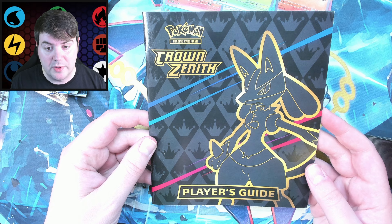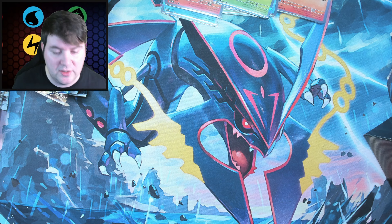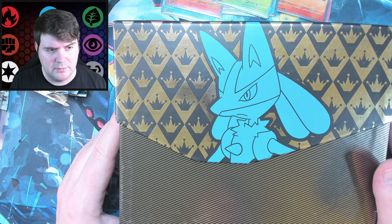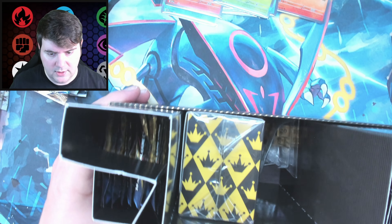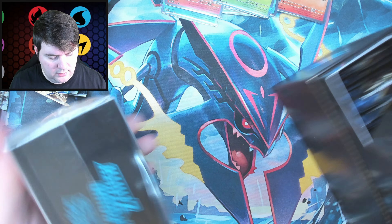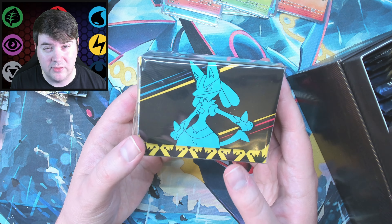Here's a Player's Guide — I will not open it because I don't want to spoil it. I have no clue what cards are in the set; I've been keeping myself in the dark deliberately. Don't want any spoilers. Here's the box — I'm not sure why Lucario was the mascot for this set, but whatever. Lucario's cool. You've got crowns all over it. The Pokemon Center exclusive box comes with a deck box, which I do not believe the regular one comes with.